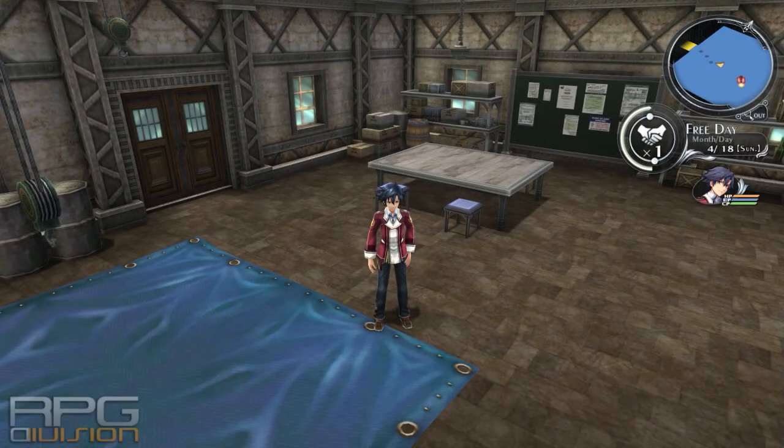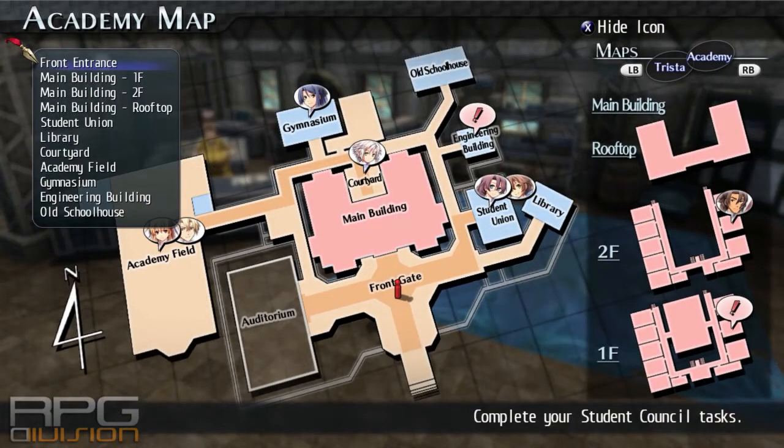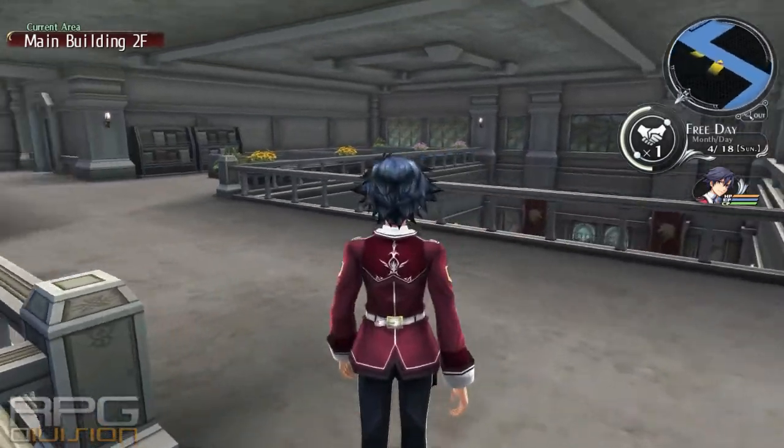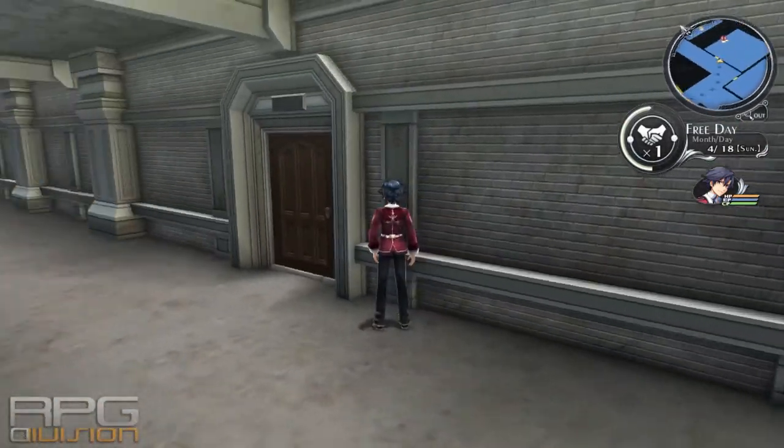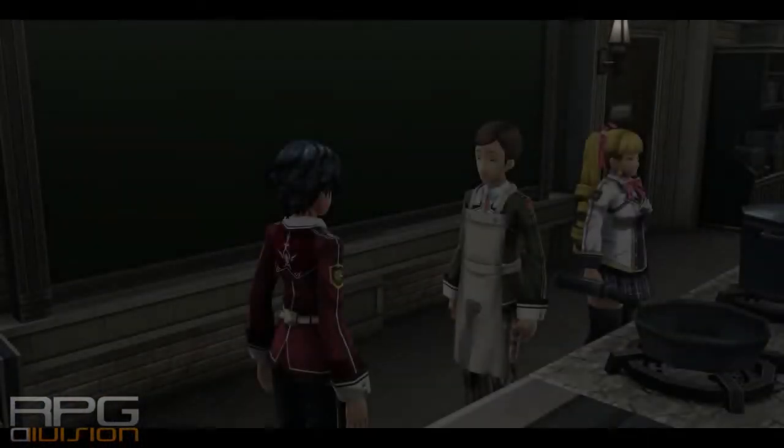Here is a guide to the herbal delivery quest. Press your quick travel button — square or X depending on your controller — and go to the main building, second floor. Go to the domestic room and give the first herbal delivery.